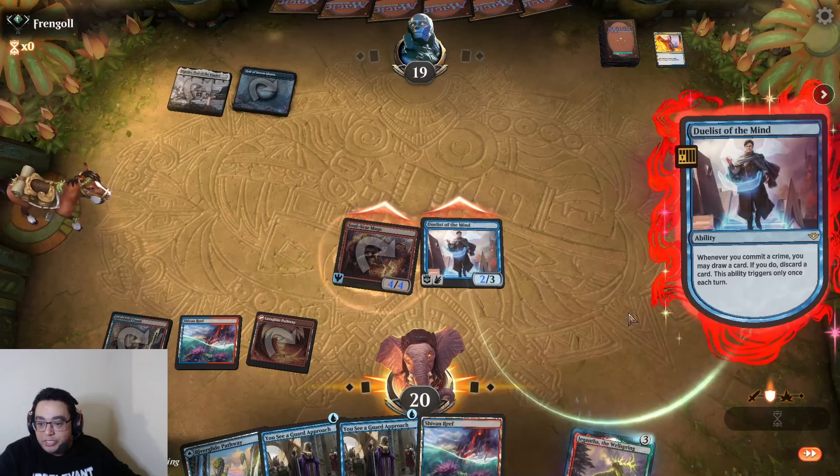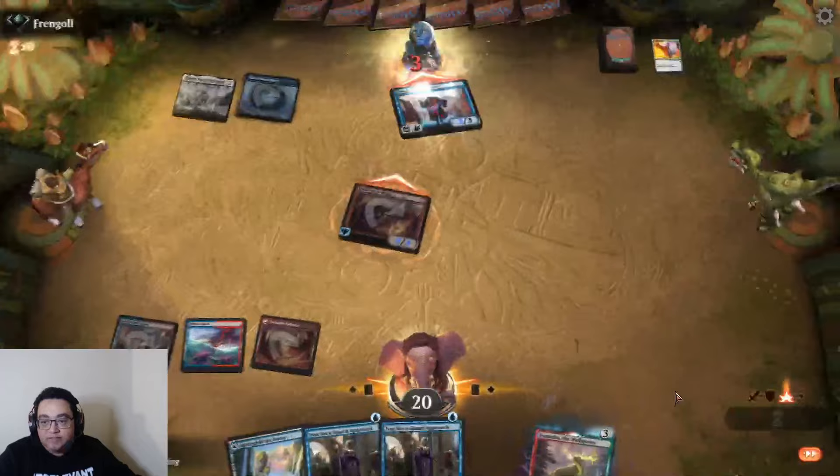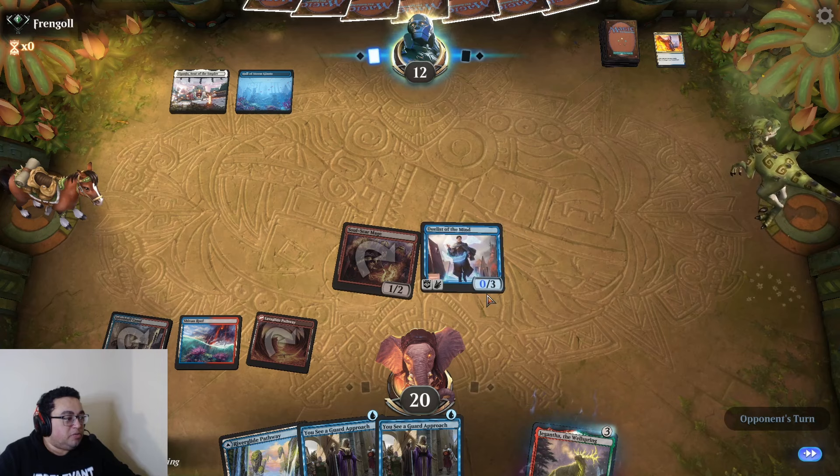We still get to resolve our trigger with Duelist here, so we'll absolutely take the loot — draw and discard. And we'll end turn with Duelist up, being vigilant and blocking. Not very nice for them.